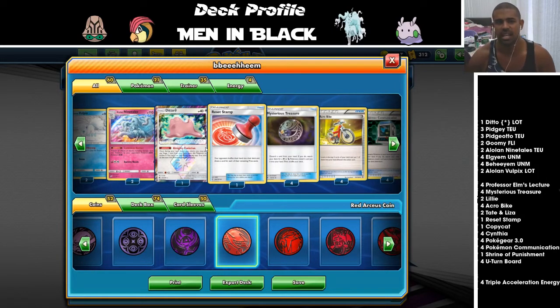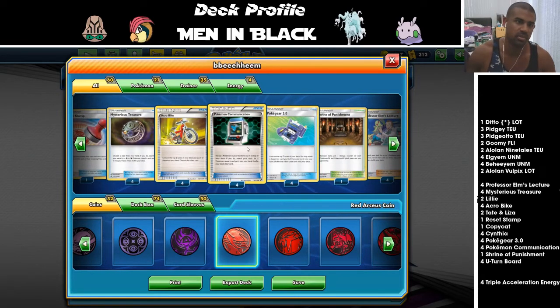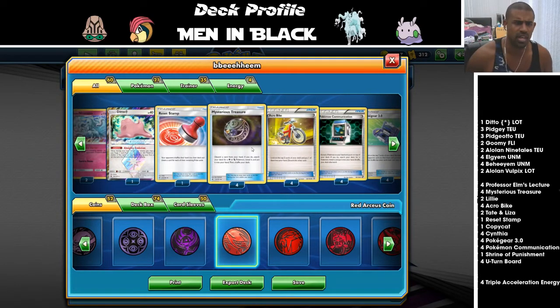There's also a Ditto to help out since Ditto can evolve into quite a few things in this deck. One Reset Stamp — I'd like that to be two, honestly. Mysterious Treasure at four count: that's the only change I've made from the World's list. I want to prioritize getting a Turn 2 Behemoth ASAP, and Mysterious Treasure also makes more of our Comms live if we've got a Comm but no Pokemon.